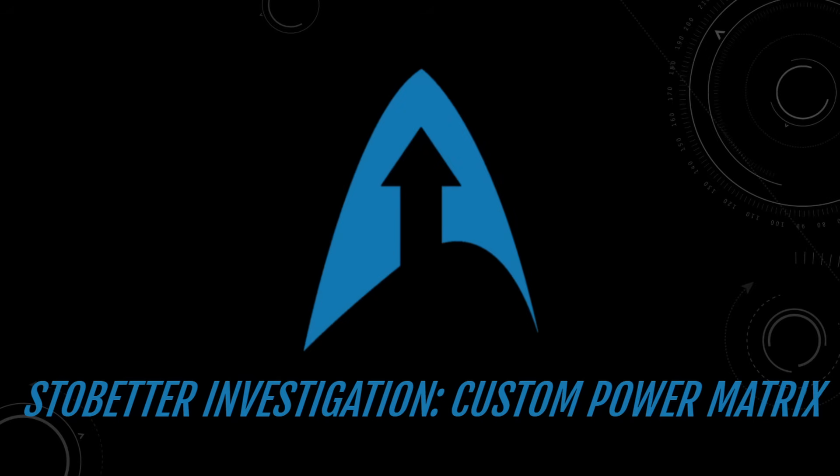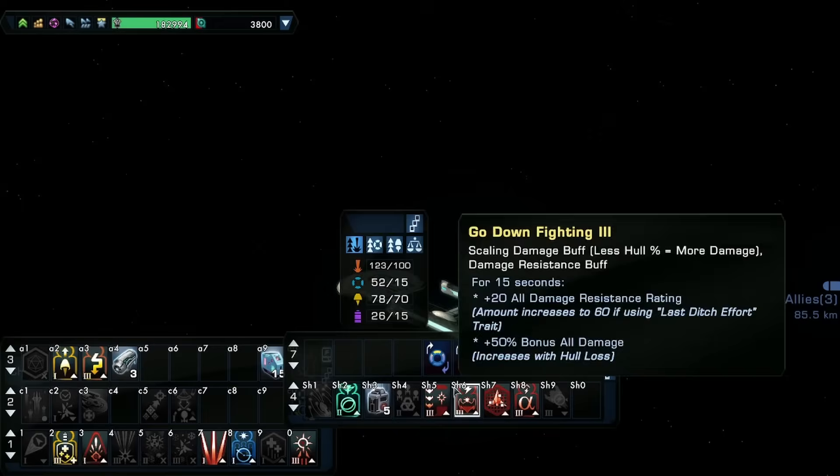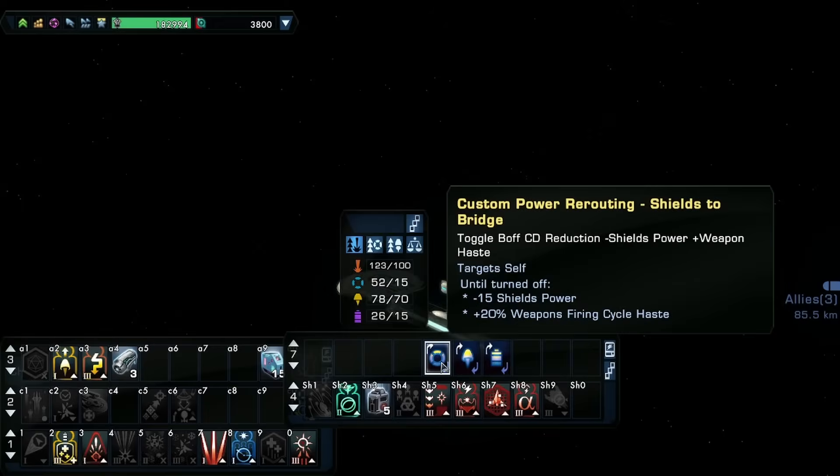Hey everyone, it's Dealer with StowBetter, and today I want to talk to you about the Custom Power Matrix. This console comes from the Elios, which was the winter reward ship this year. While it's a bit dense to unpack, it essentially functions as a purely passive stat stick rather than something you need to toggle or activate. But how good is it functionally?